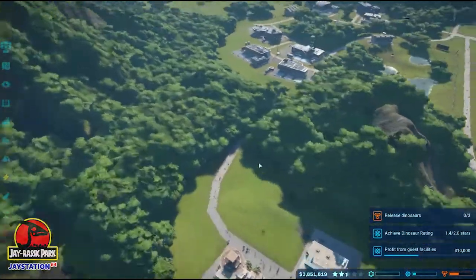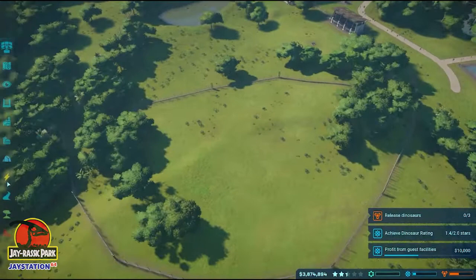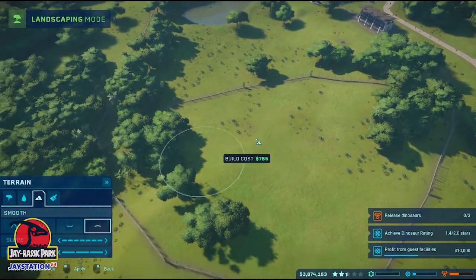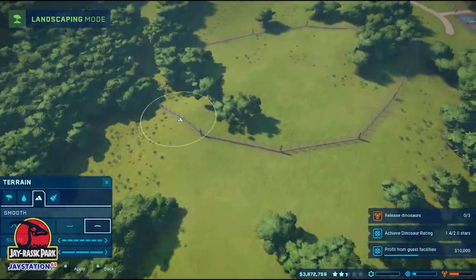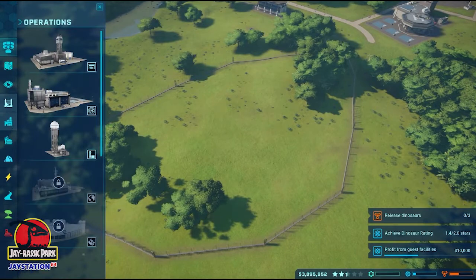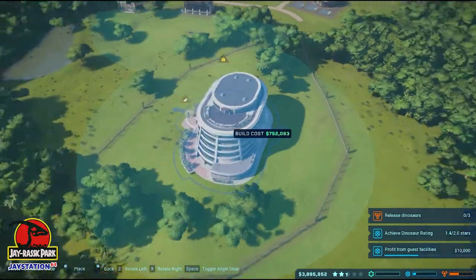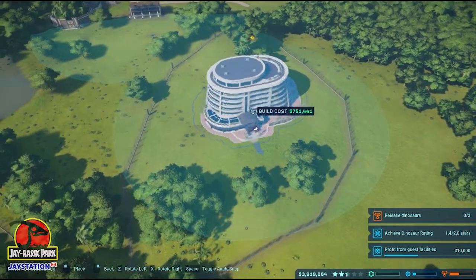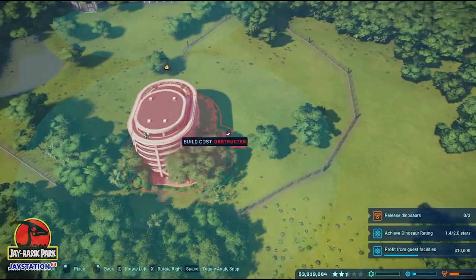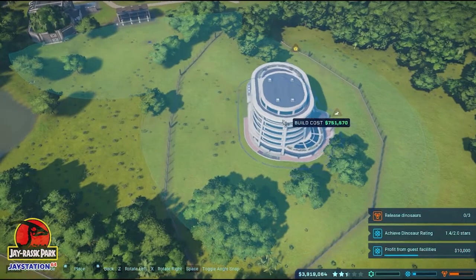Meanwhile, back over here in our halfway-opened-up park, let's smooth this out because I can see the line from a distance and it's not very pleasant. That's just me wanting things to be smooth. I'm going to build ourselves a hotel. Oh, it's pretty big. It looks like it's got a viewing circle — yes, it's got a viewing circle, like one of the viewing points, but it actually counts where you're looking out the window. That's really cool, I like that a lot.